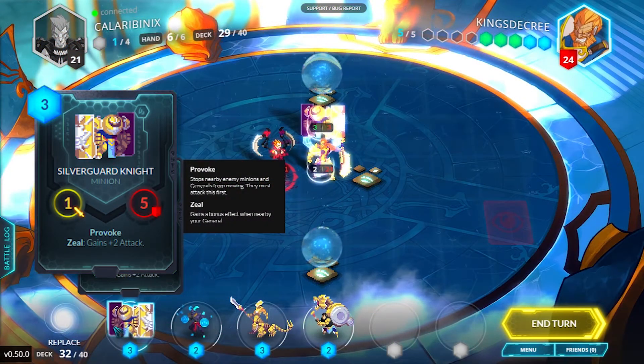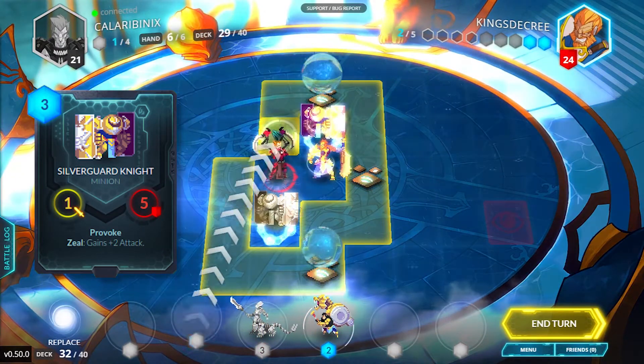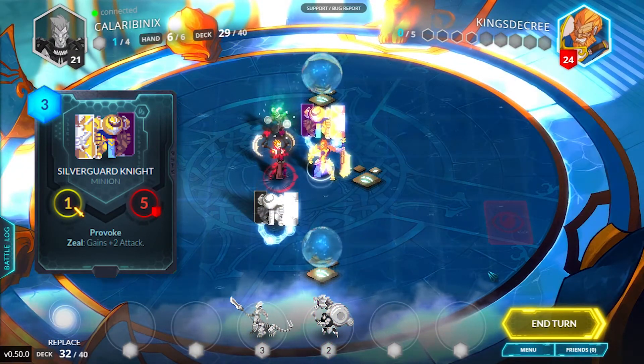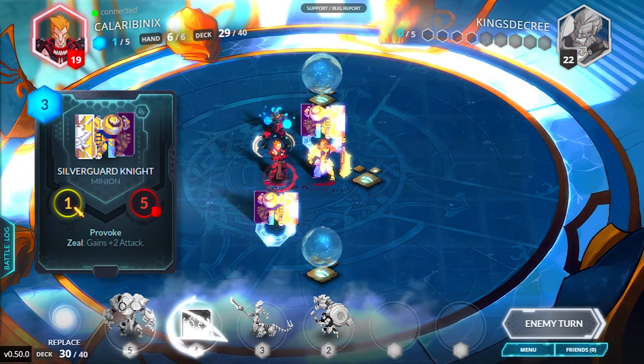Provoke. Not only does provoke root — meaning unable to move — any enemy unit nearby it must also attack it first. Provoke does well to force your opponent to play your game, and you can limit their options with it.